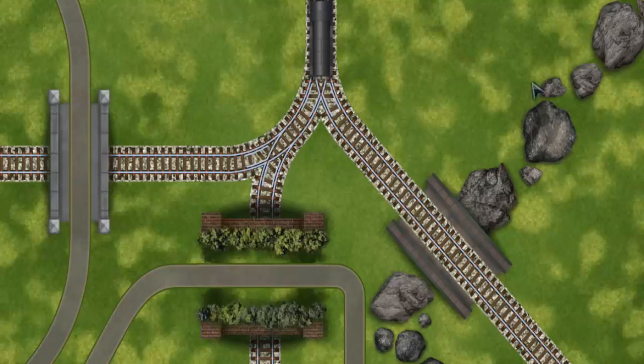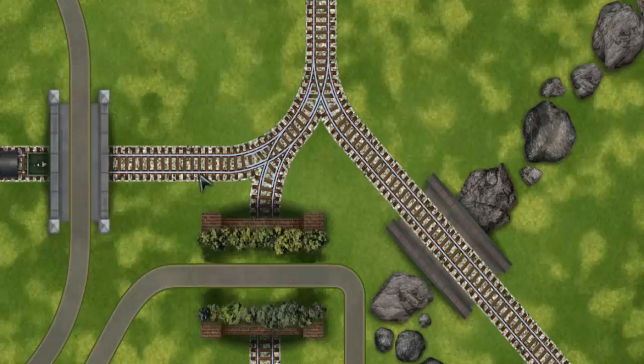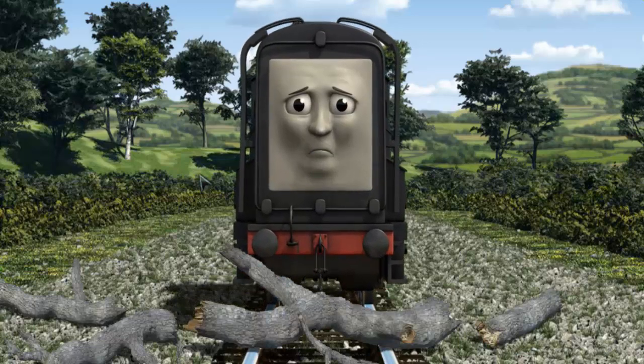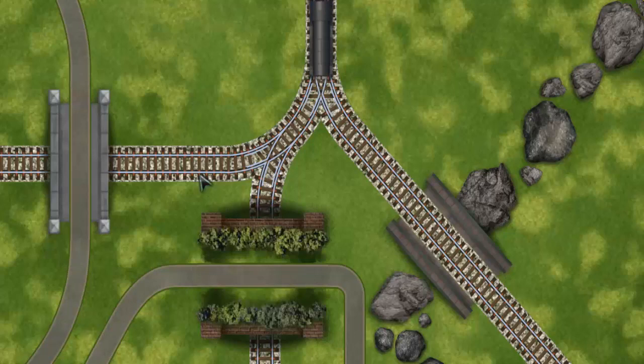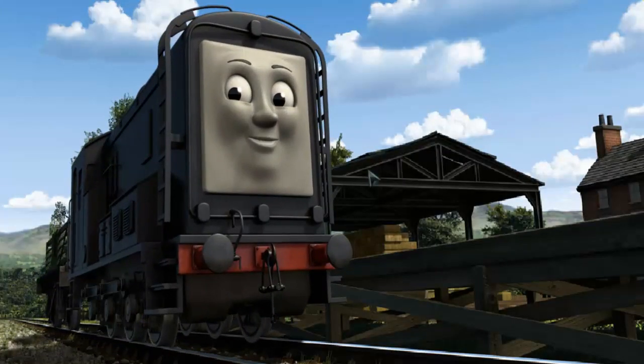Find the track that goes over the rocks. Diesel was on the wrong track. He would have to go another way. Help Diesel find the track that goes over the rocks. All clear! Diesel arrived proudly at Farmer McCall's farm. With your help, he was right on time.